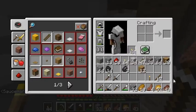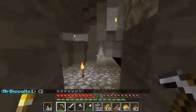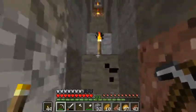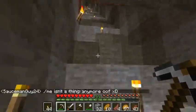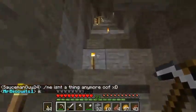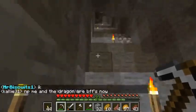We didn't find any diamonds. I need to get some more iron and redstone, but I really want to work on getting enchantments. So what we're mainly gonna focus on is breeding up these cows and getting the leather, getting the sugarcane, and then I'll make the enchanting table and set it up.